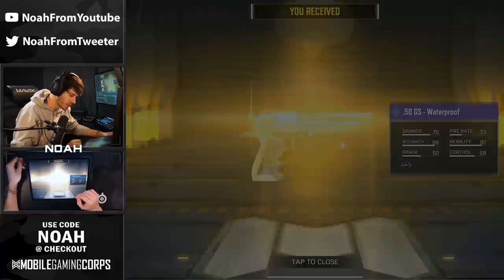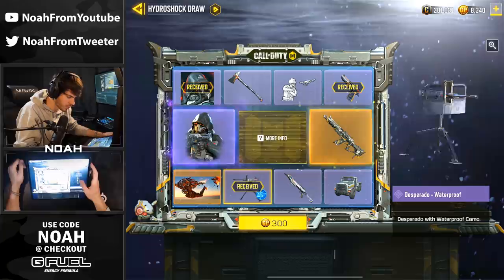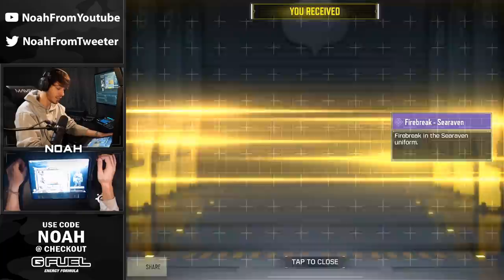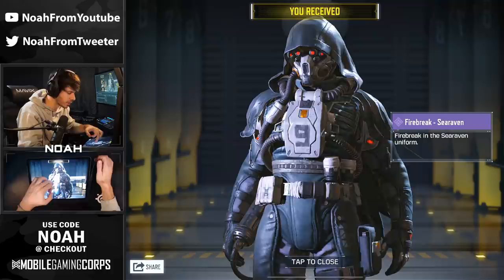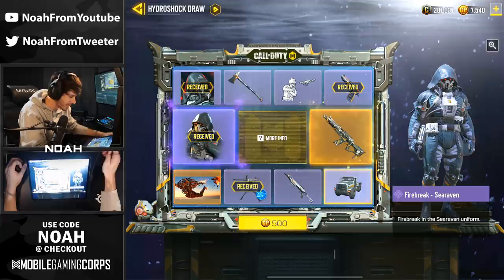Next up we got the 50GS — Waterproof, is that the name of it? And this is the Desperado class turret. I actually assumed this was going to be a sentry turret skin in multiplayer, but either or. Probably won't use it too much since it is a BR item. For the third spin, we're actually going to be getting the firebreak skin. So if I wasn't going for the gun specifically, that would have been insane luck. I've been getting the character skins a lot more commonly lately, but I think COD Mobile just knows I'm always after the legendary skin itself.